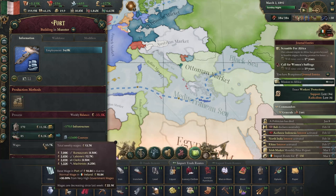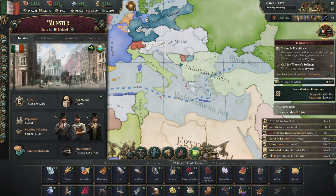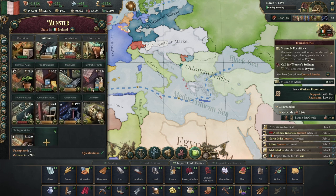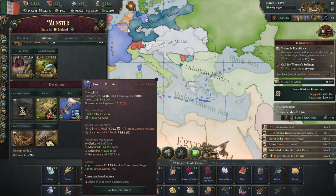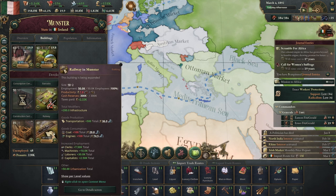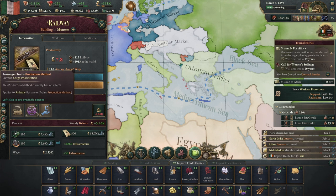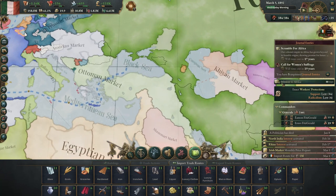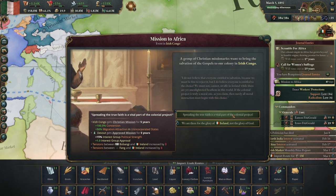Let's kick it up to a modern port. They're getting there, but that's just a lot of infrastructure we need. We have a shortage of oil. I do have cargo prioritization on.